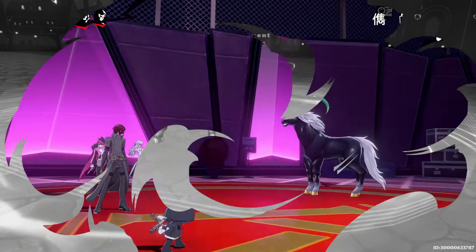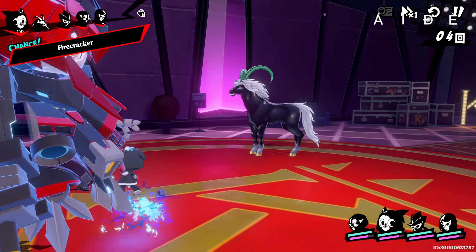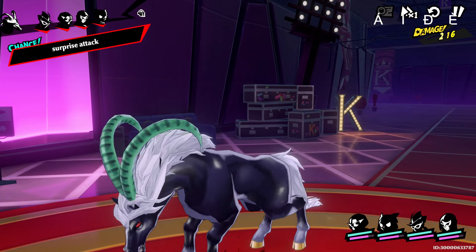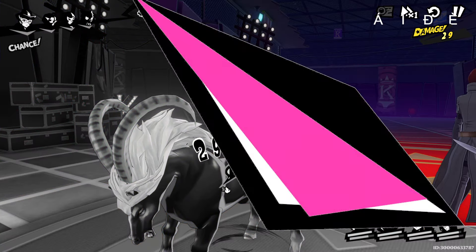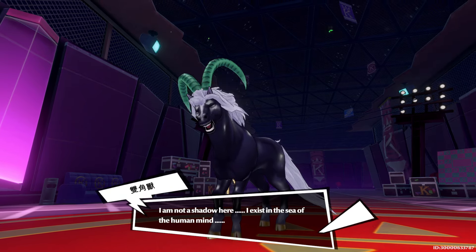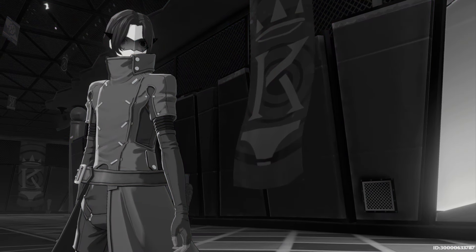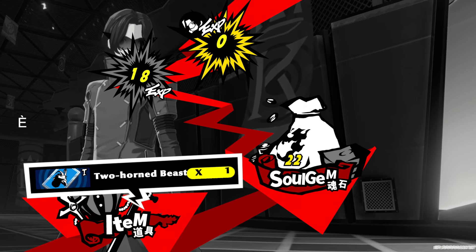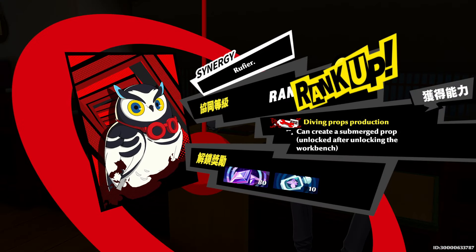Gacha pools aren't the only way to get personas — you can also get them by defeating them in battle. What's a bit different is that you don't actually get personas through demon negotiations like in Persona 5 or Shin Megami Tensei. Instead, you just defeat a persona and it randomly joins you. I'm fine with that removal since it's a mobile gacha game.